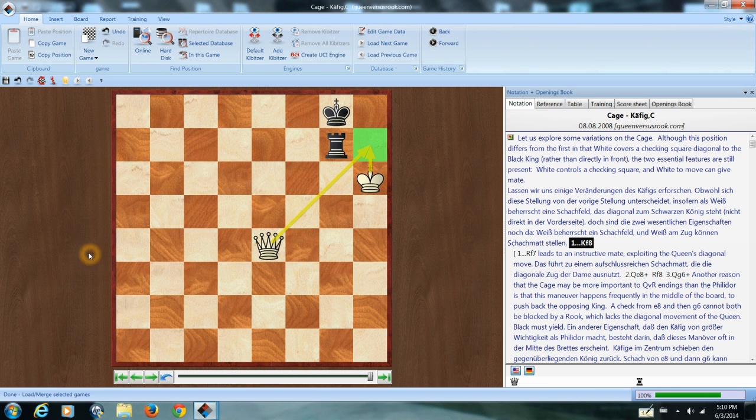There's another form of the cage where the queen and the king are attacking a square that's diagonal to the defending king. Even here, black is in a lot of trouble. Again, there's a threat of mate on e8.